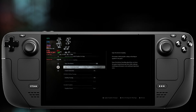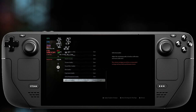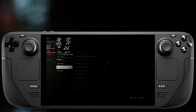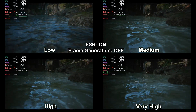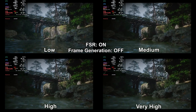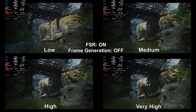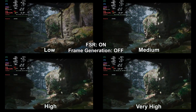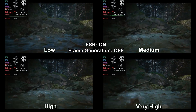Black Myth Wukong is going to be an RPG third-person game releasing on the 20th of August and they've been so kind to release a benchmark tool today on Steam which you can download for free. We're going to be testing this out on the Steam Deck, starting with a comparison benchmark between low, medium, high and very high settings — all with FSR on but frame generation off. This game does support FSR 3.0 and frame generation.